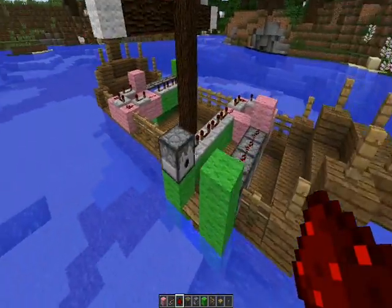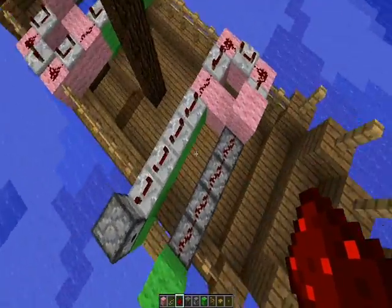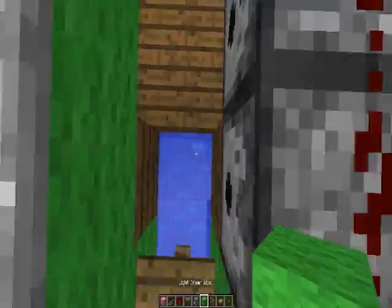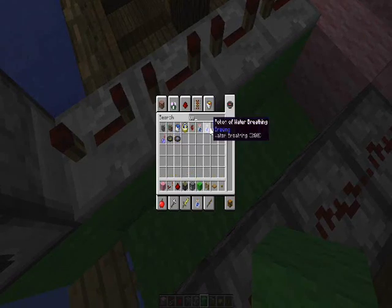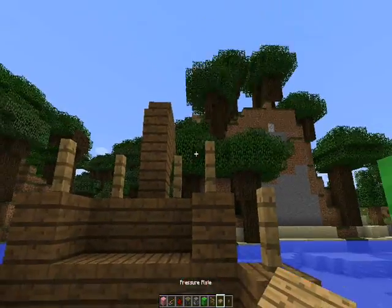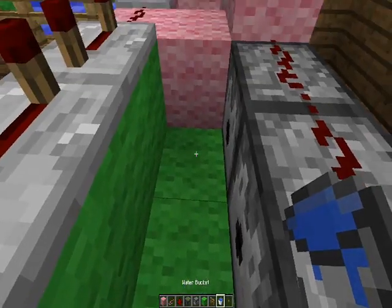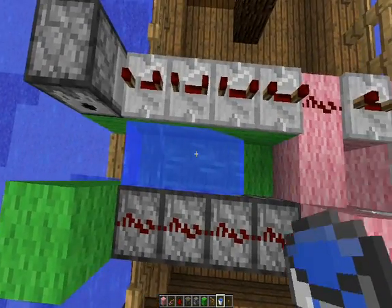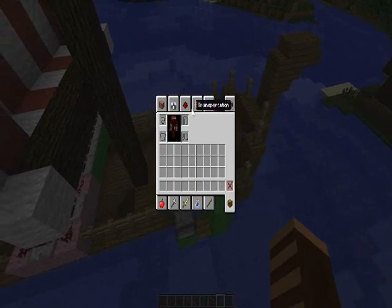So now we actually have a TNT cannon. That's fairly easy. Well, we almost have a TNT cannon — we just miss the most important part. The thing that is making us feel safe at night. Here we go, like that. So, let's get some TNT going.